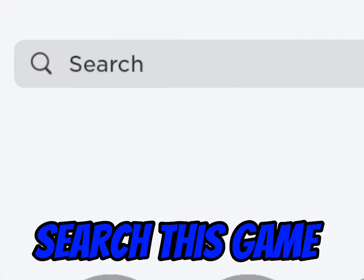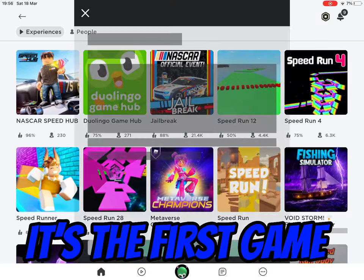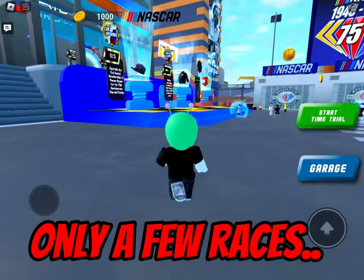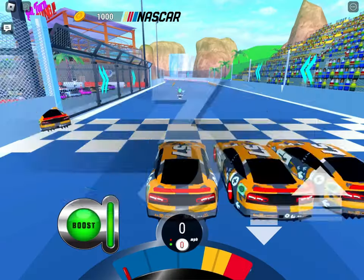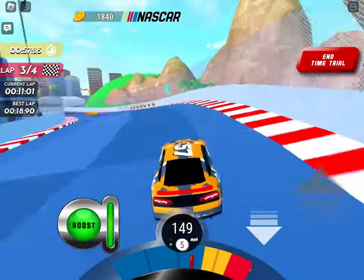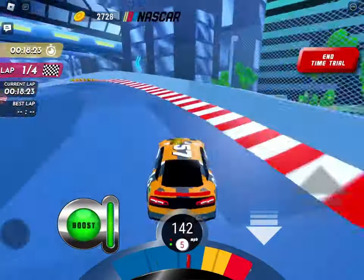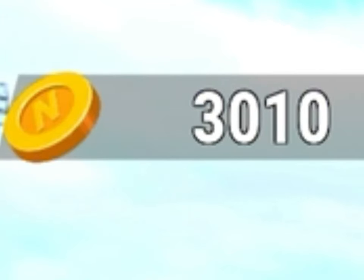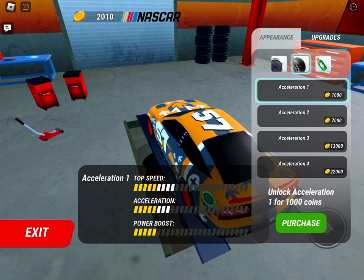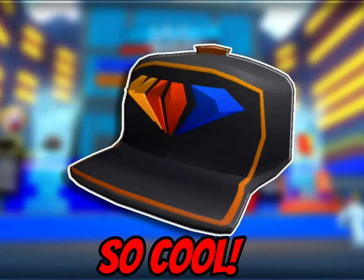For the next item, search the game NASCAR Speed Hub — it's the first game. For the item you will need 3000 coins. This only takes a few races to achieve as you already start with 1000. Don't mind my fantastic driving. Once you have collected all your coins, you have to upgrade these three things: speed, acceleration, and power. If you get this banner, you receive your free item. This is what it looks like.